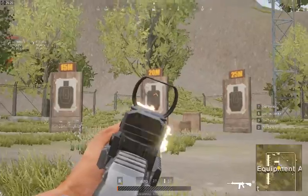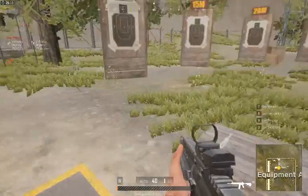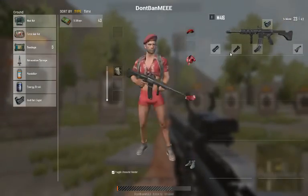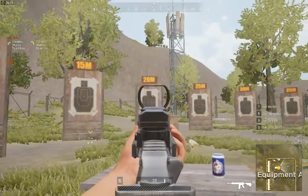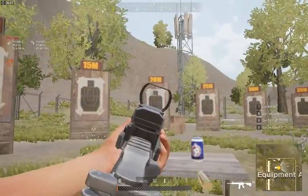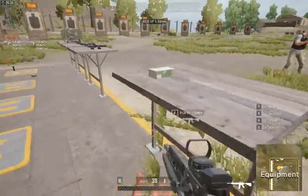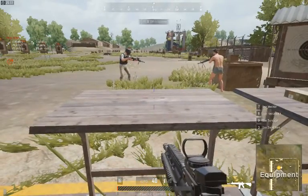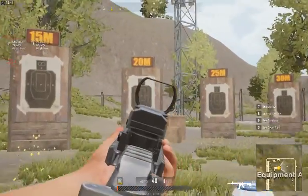Now you know how to control your recoil — you just need to pull your mouse down. But it's not necessary that every time you need to pull your mouse fully down, because you don't always use a full magazine. You don't need 30 bullets to kill a guy. At least 10 bullets should do it.